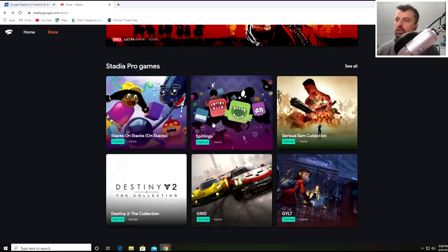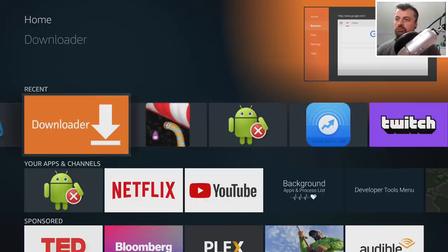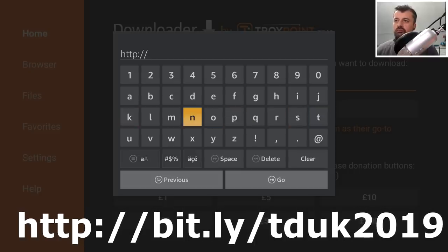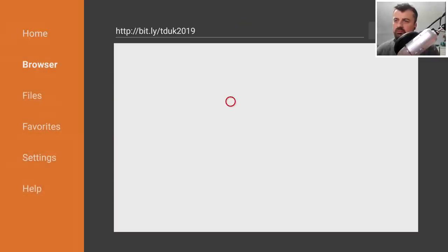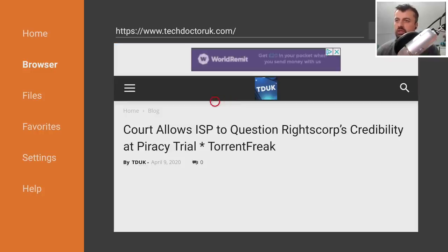Now that the account is created, let's jump over to our Fire Stick or Nvidia Shield. Make sure you have 'Install from Unknown Sources' enabled, then open up Downloader. Navigate to my website at HTTP://bit.ly/TDUK2019, type that in and press Go. When you get to my website, go to the Tutorial section where there's a dedicated tutorial for this entire process.